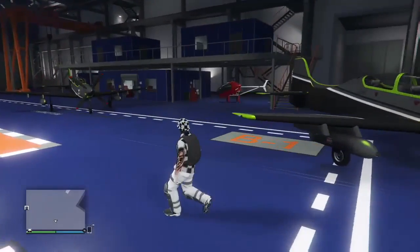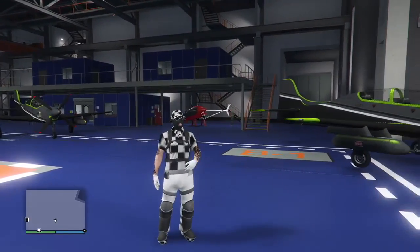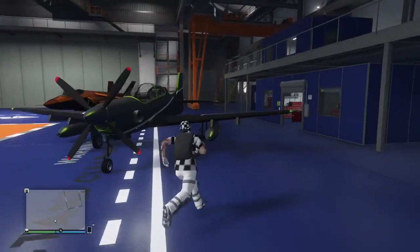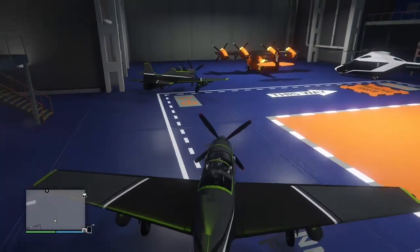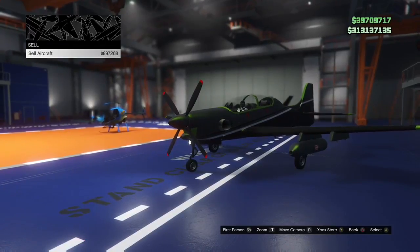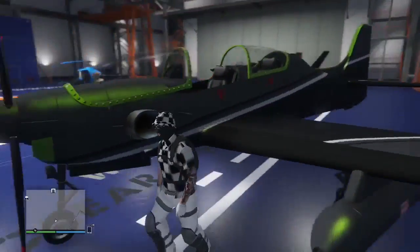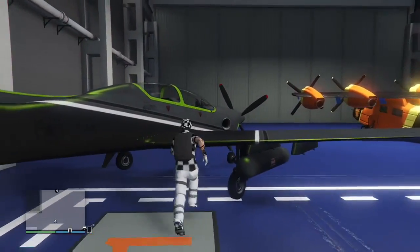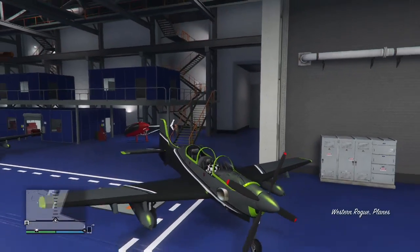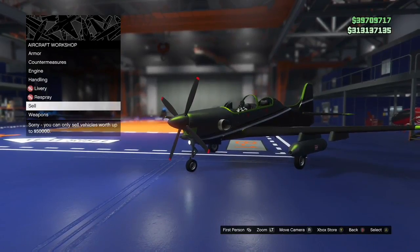It's a very easy glitch. This is what I wanted to tell you guys — this isn't an unlimited money glitch. You can only duplicate the original once, and then you want to sell the original. I'm going to hop into the original plane and enter the mod shop — this is why you need the mod shop. Modify, sell aircraft: 897,000 on the original. It will let me sell that one. Now when I go to the duplicate and try to sell it, you're going to get a message — it's like duping sports cars — saying 'Sorry, you can only sell vehicles worth up to fifty thousand dollars.'